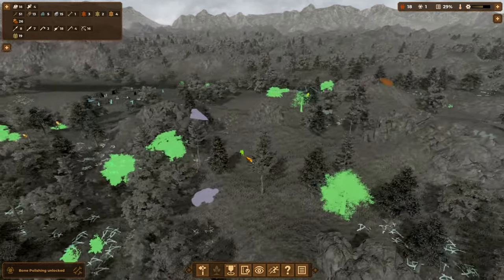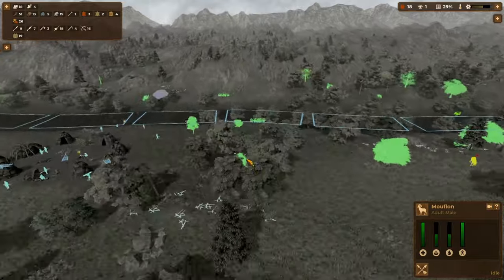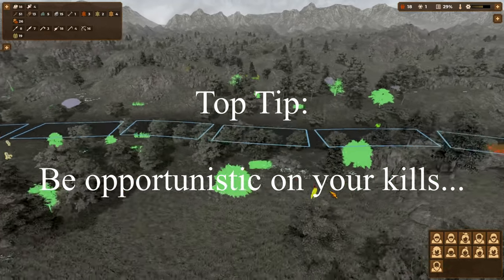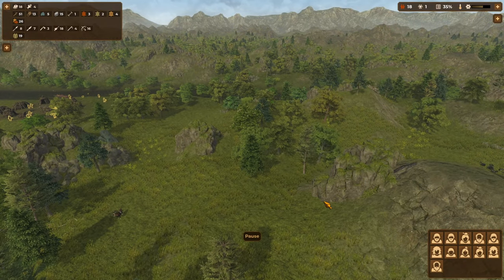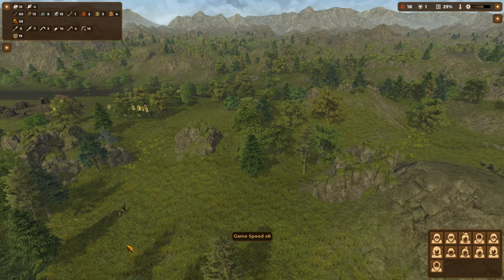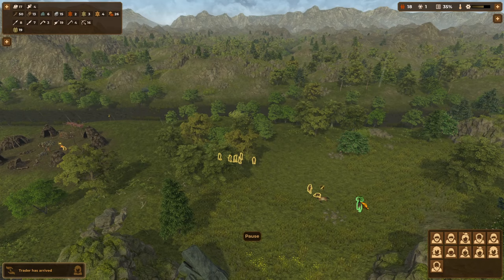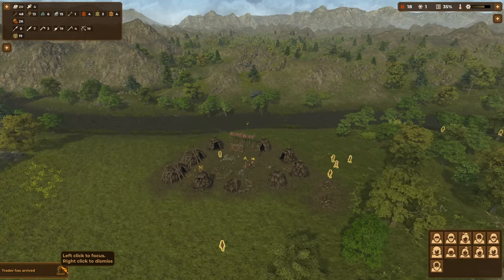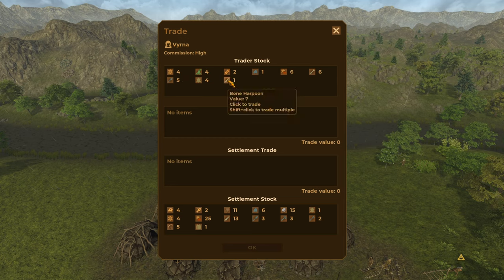There's a wild horse that doesn't look particularly healthy — I think we took a chunk out of him last time. Let's kill him and get more food and bones. That one's done. Let's come in for the kill and get the mouflon as well. I'm taking way too many people but my workload isn't a problem, and it means we can kill quickly. Let's get to the trader — we've got bone harpoons.